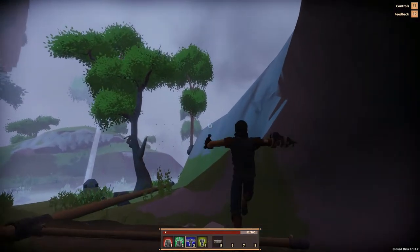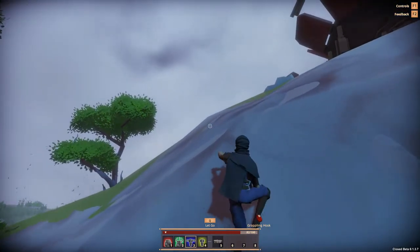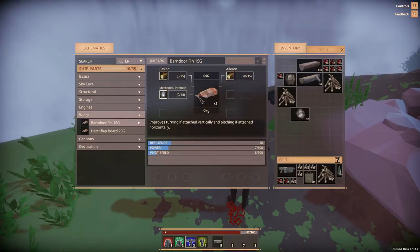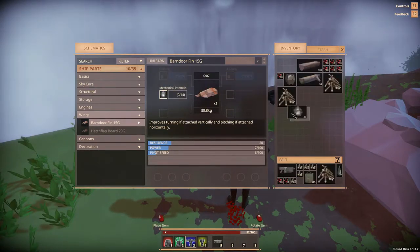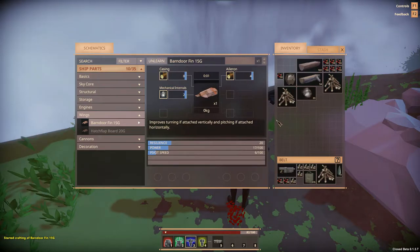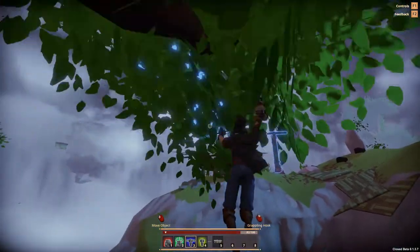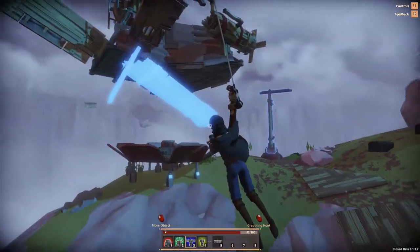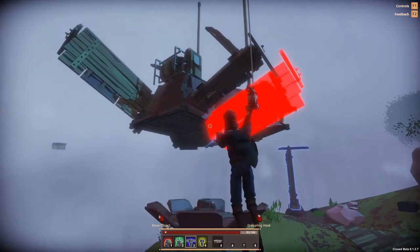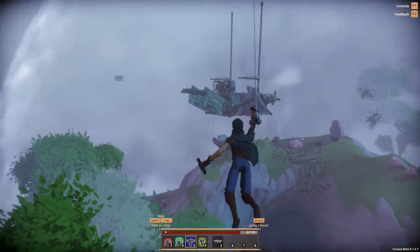There is a place to land down there. We are going to have to explore this place before we leave — we can't just leave. This island looks like it's got some secrets hidden in it and we need that knowledge if we're going to continue to improve and upgrade our ship. So we're going to make another fin, and then we're going to explore and see if there's anything we can find before we're ready to leave.